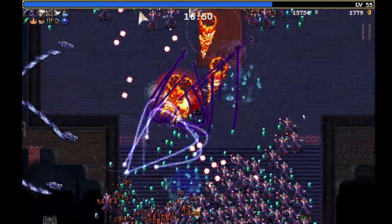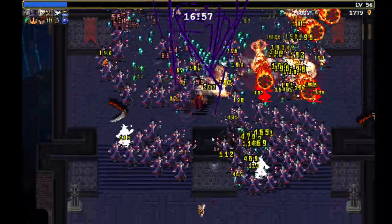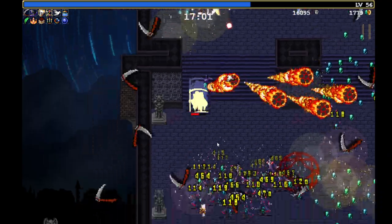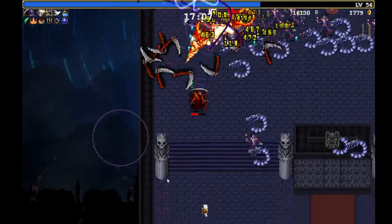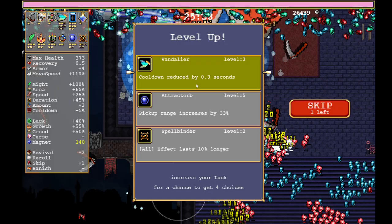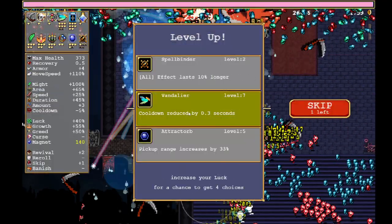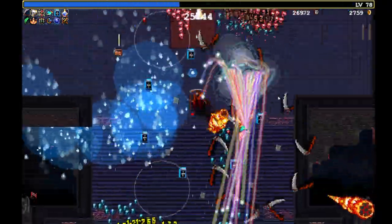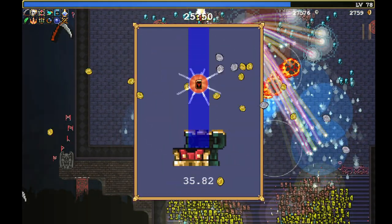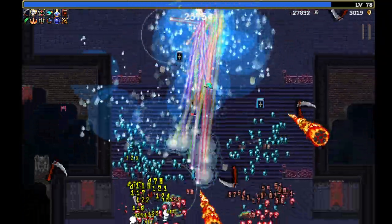Now that we've got some power-ups and we're feeling better, we're going to start booking it south as fast as we can. We're going to die but that's okay because we've got revives. Now we've got the 25-minute boss. I kind of think we should have gotten to the unlock before this boss but we didn't make it in time. We just killed the 25-minute boss and got Bible evolved, so now we're going to keep heading south.